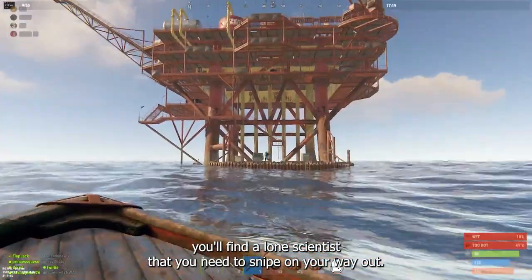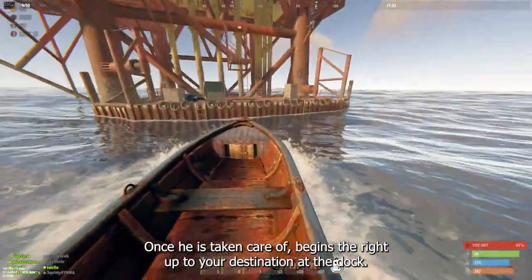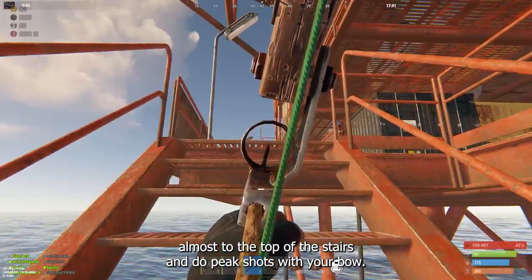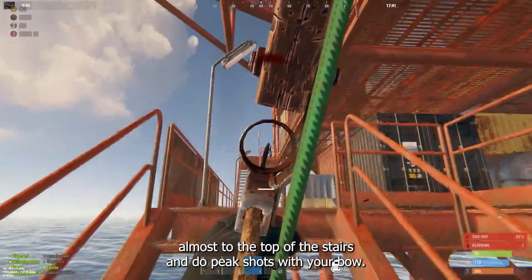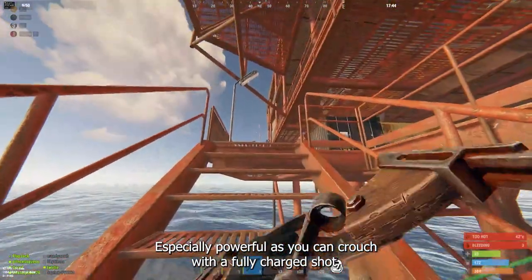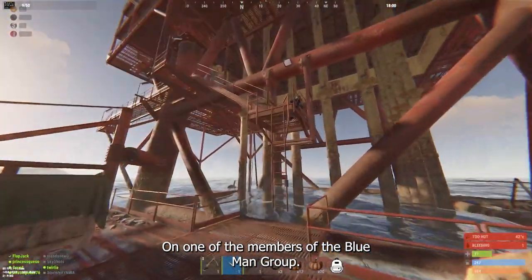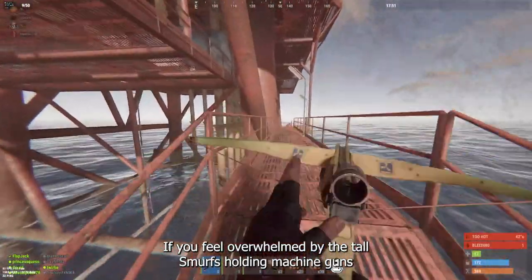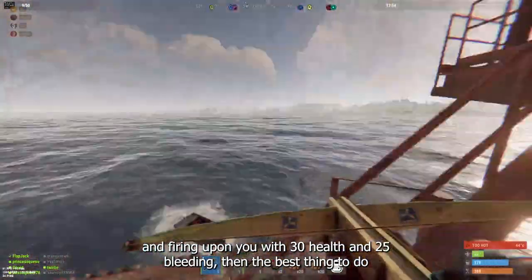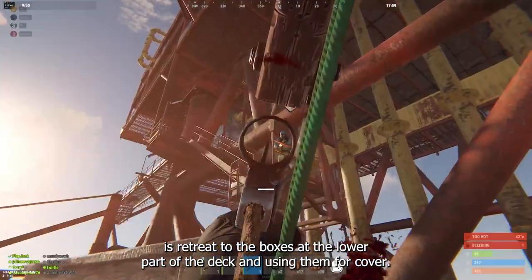There, you'll find a lone scientist that you need to snipe on your way in. Once he is taken care of, begin the ride up to your destination at the dock. Going up to level 2, I find it easy here to wait almost to the top of the stairs until peak shots. Compound is especially powerful, as you can crouch with a fully charged shot and stand and peek to make a green headshot on one of the members of the Blue Man Group.